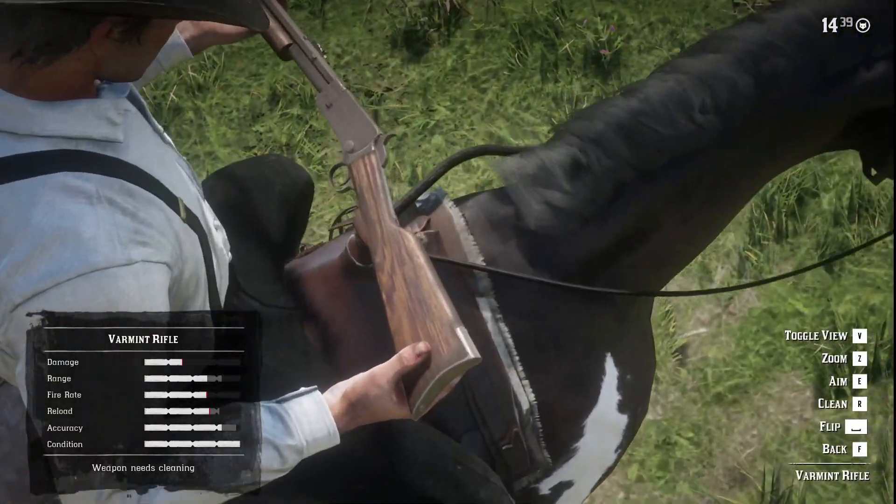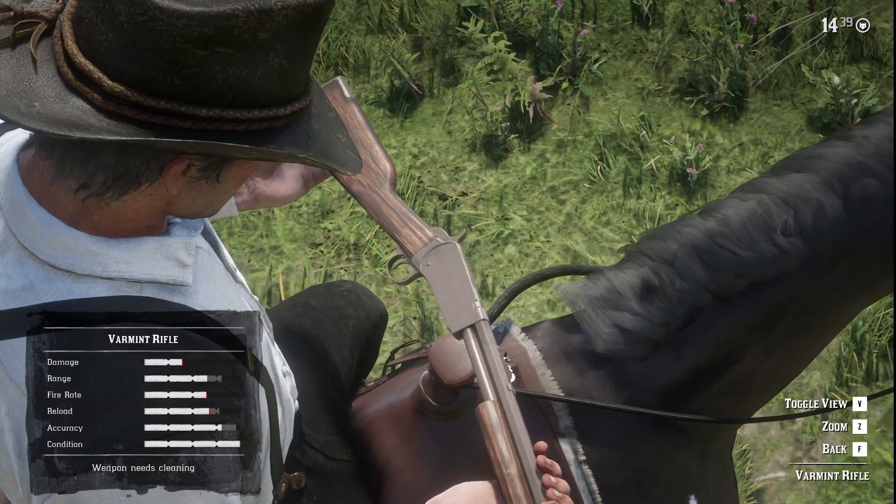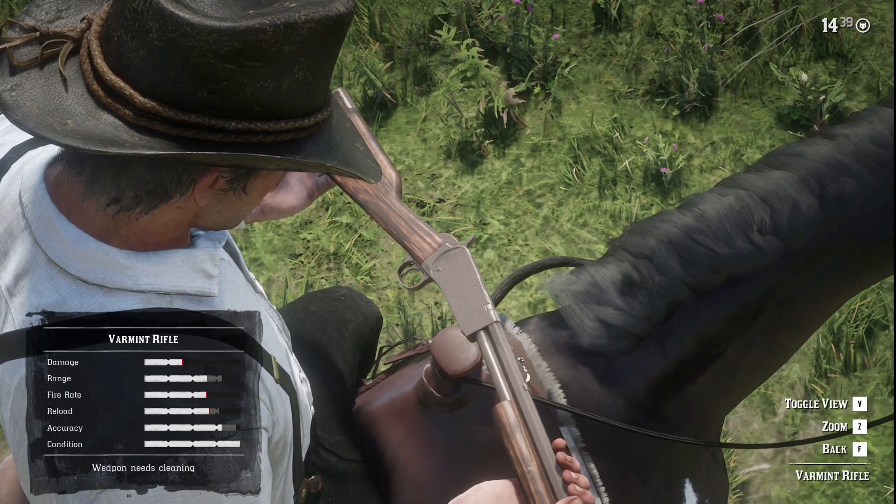Also, if you're hunting these little fellas, the best weapon is the varmint rifle. You can pick one up at any gun store for around 70 bucks — worth every penny.